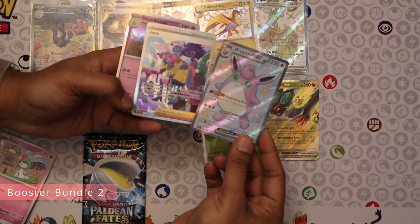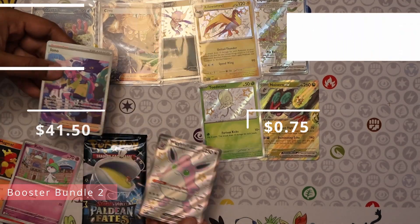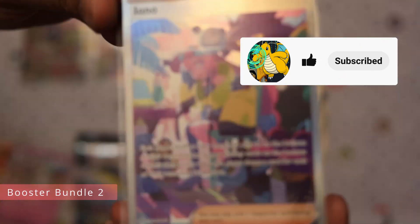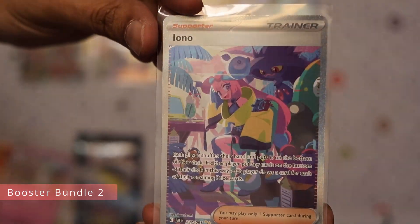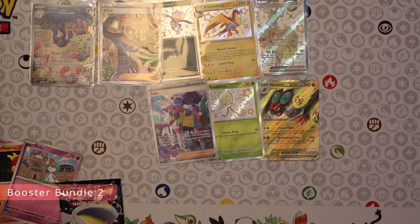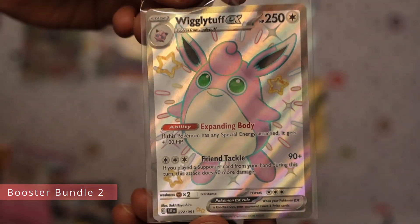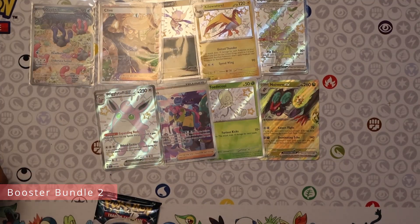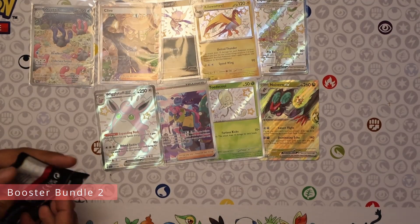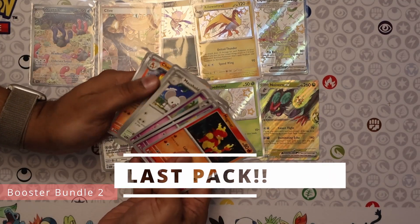Wow, okay that's exciting — double banger! A special illustration rare Iono worth over 40 dollars, along with that Bigly Tough EX full art. Beautiful Iono — 40 plus totally makes this opening worth it. That's our first special illustration rare Iono. We never pulled the one in Paldea Evolved. Bigly Tough is pretty cute too — a reprint in shiny form of the one from 151.